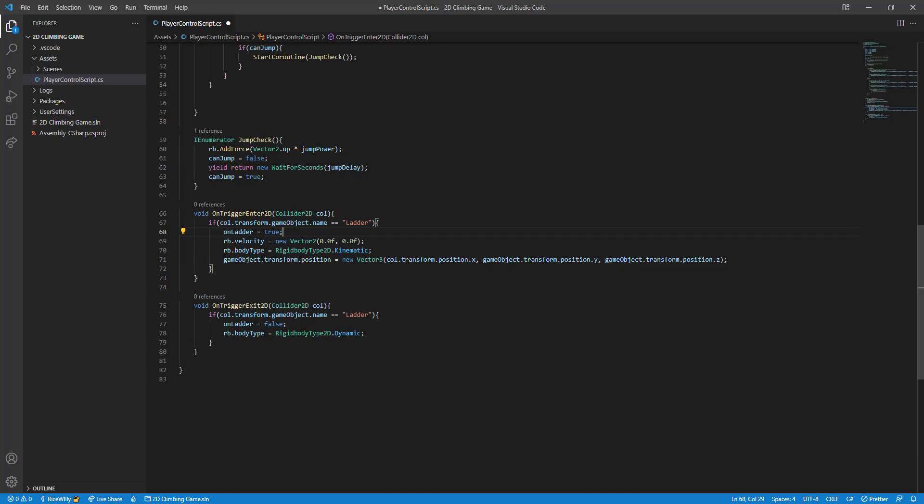In the same way we have `OnTriggerExit2D` — checking what we're leaving and acting if it's a ladder. When we hit the ladder, we set `onLadder` to true, change the Rigidbody's velocity to zero (no movement on x or y), and then change the Rigidbody body type to Kinematic.